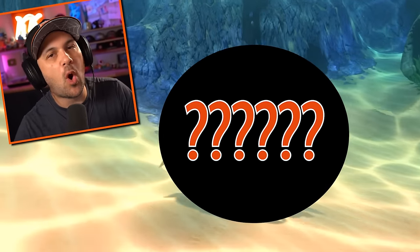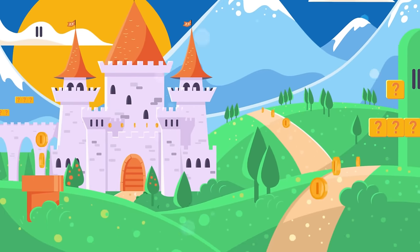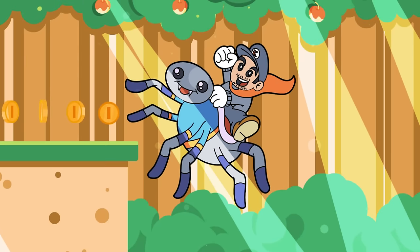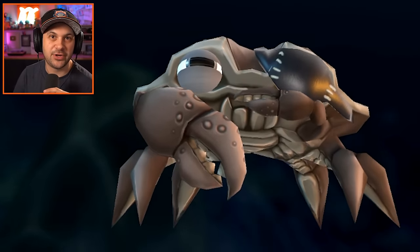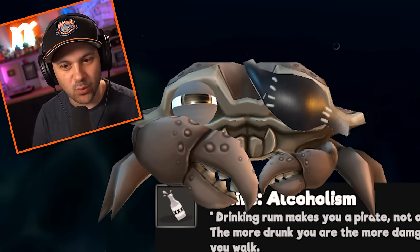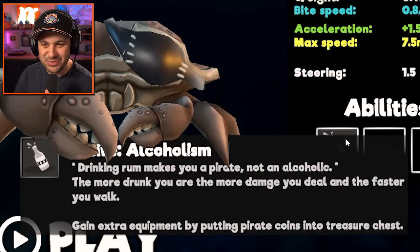Today we're gonna unlock the most royal of all underwater creatures, the king of crabs. Hello everybody, I'm Kindly Keyin and welcome back to Feed and Grow Fish. The crabs are mad, and we're gonna play crab madness. We got ourselves a pirate crab — it's awesome. The pirate crab has a unique ability: drinking rum. The more drunk you are, the more damage you deal.